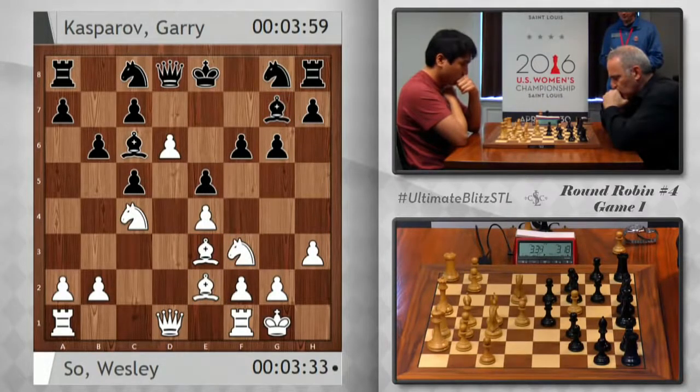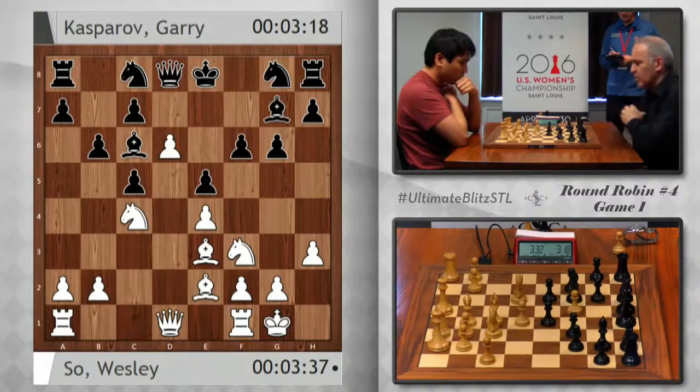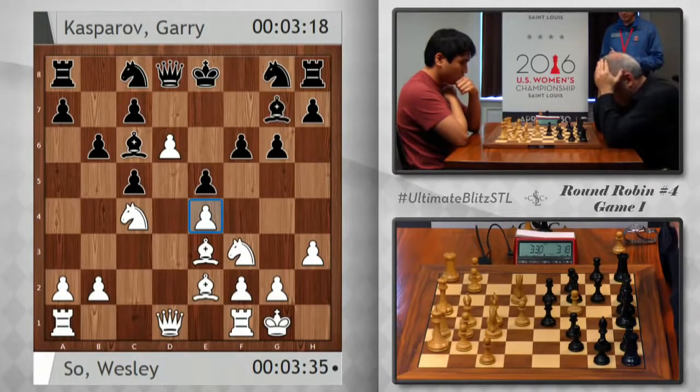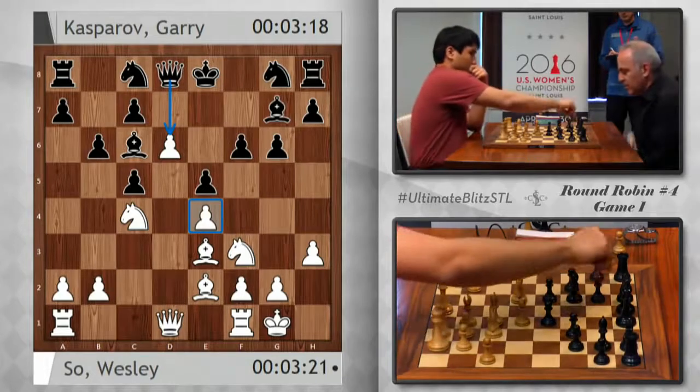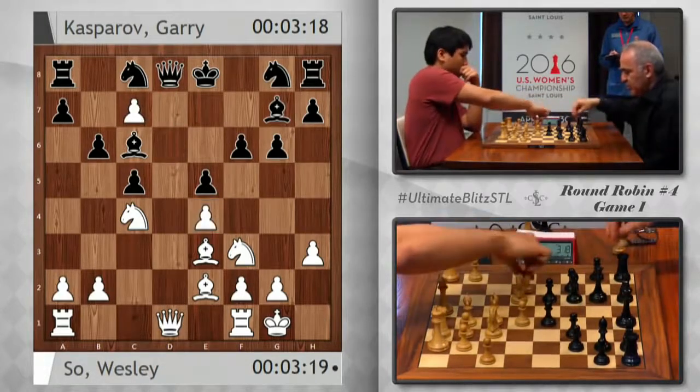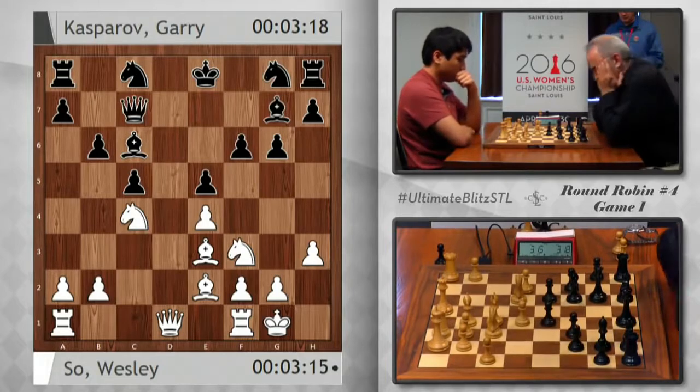Attacking the pawn on e4, as well as threatening the pawn on d6 three times. That's right, and stopping any little ideas like queen d5 that we might have in the position. So now the engines are giving takes on c7 right now — after all, that pawn is hanging and he has to take.